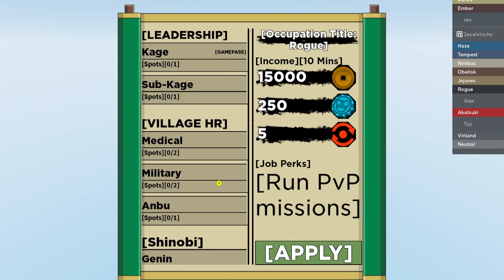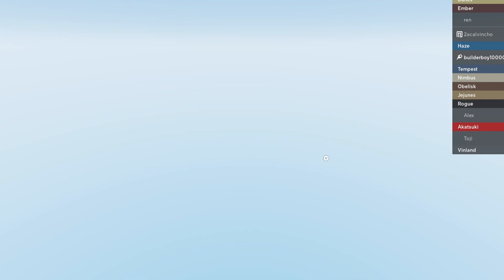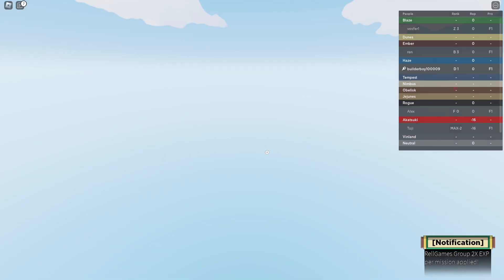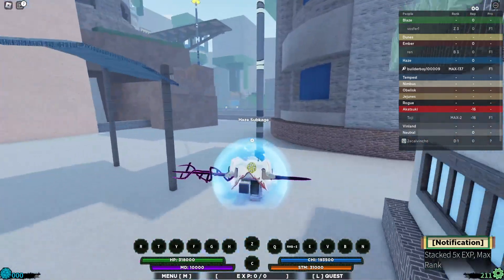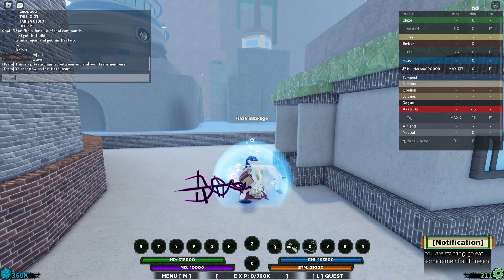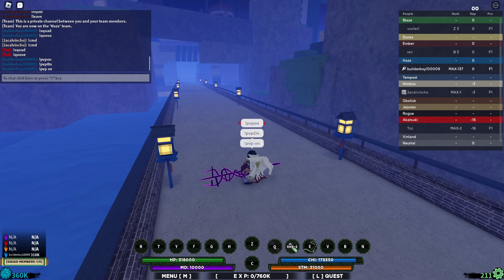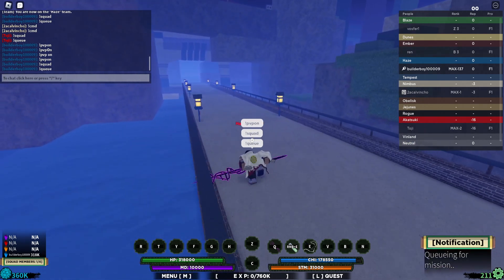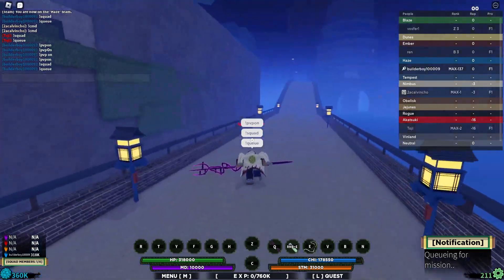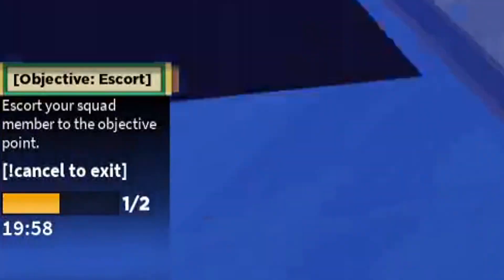I'll probably make a separate video about this. Let me join as Sub-Kage — here we go, and I'm in! So as you can see, I'm literally a Kage right now. If you want to do a mission, you need to be in a squad. Once you're in a squad, type the command 'pvp on' to enable PVP.